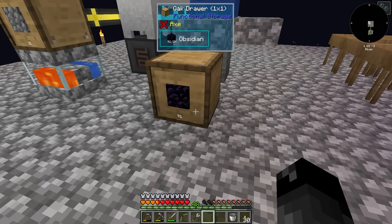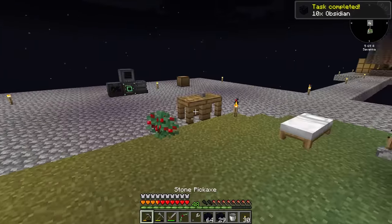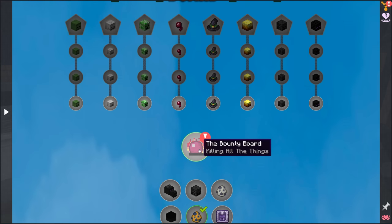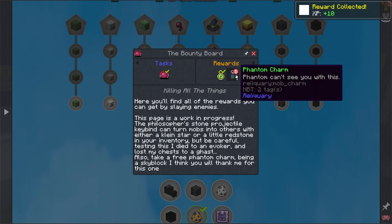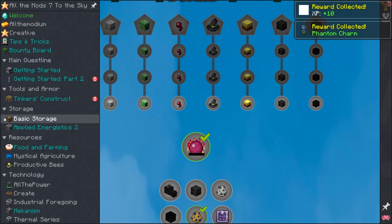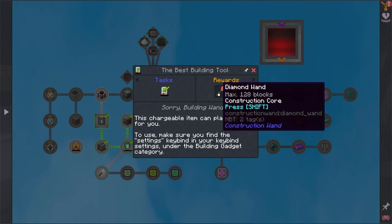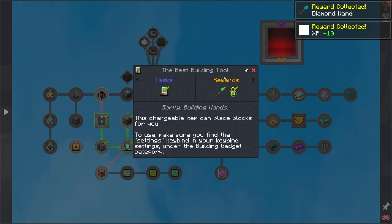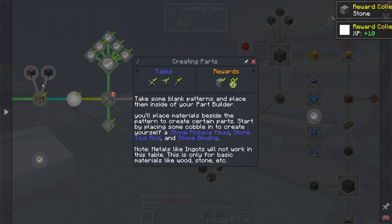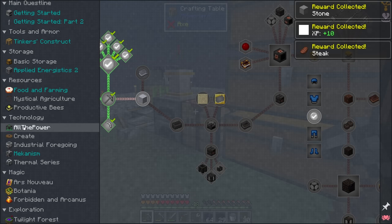With 90 obsidian, that'll get us about 11 void upgrades. Let's go ahead and grab a bunch of that. Speaking of tasks, I can see we have a few completed on the bounty board. For making the philosopher's stone, that's some XP and a phantom charm. We haven't seen phantoms yet since I tend to sleep pretty much every night. This one gives a diamond wand for making the building gadget, some more XP. And for Tinker's Construct — making those parts gives some stone, XP, and some steak. That seems to be all of them.